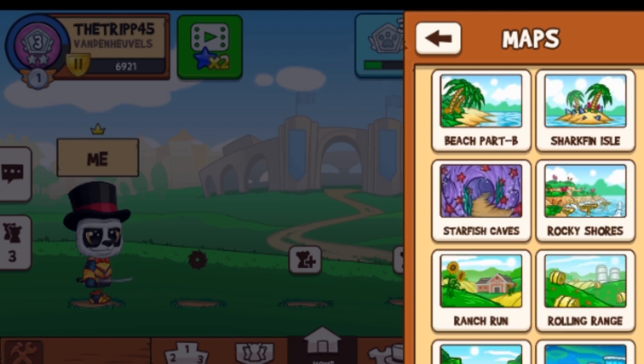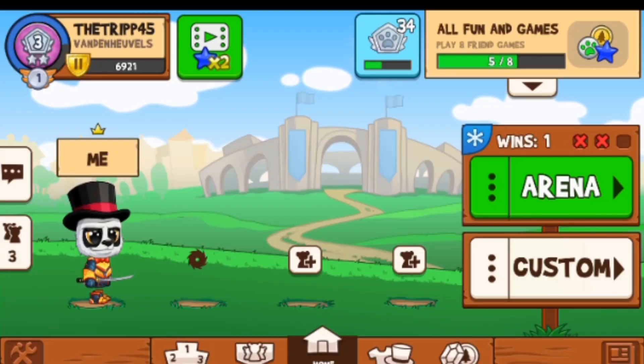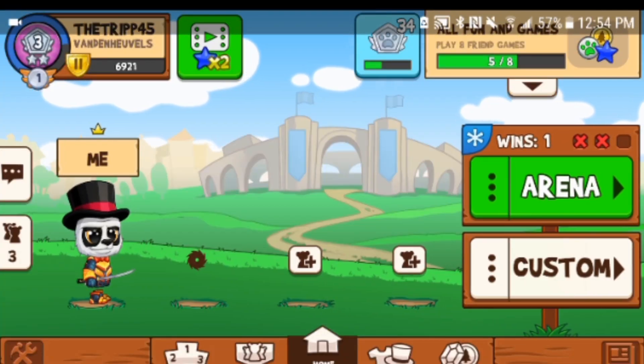The new map comes out July 10th, but they have it on custom already — it's called Rocky Shores. I'm going to show you a cool shortcut in it and show you what the map is all about.